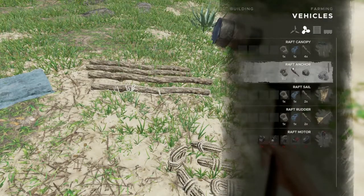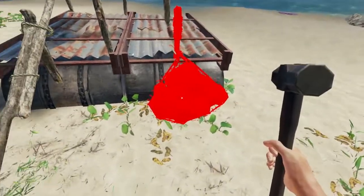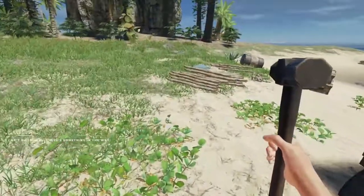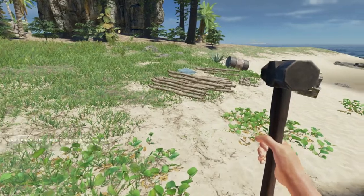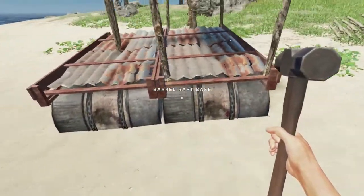We have enough for the anchor, it just wasn't recognizing it. We will put this raft in the water — I think that'll get us out of this placement problem.